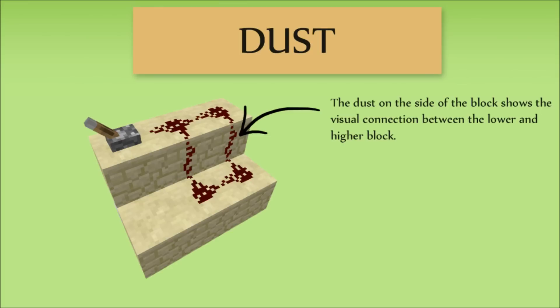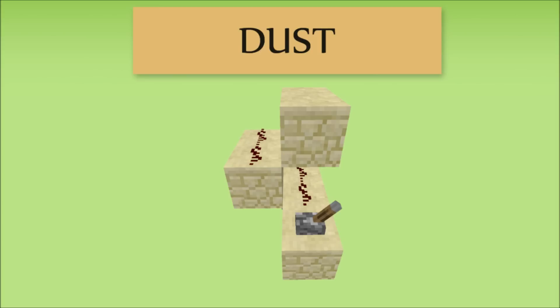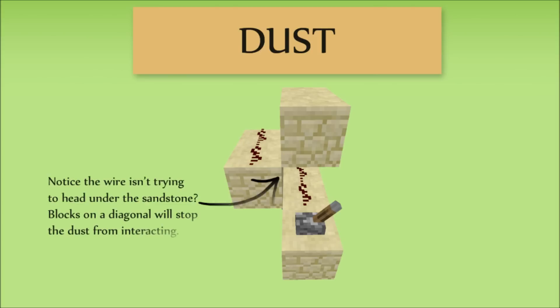Wires can only be placed on top of a block, but can connect to blocks one higher or lower as well. This allows you to make ramps of redstone up and down. It is also possible to stop wires from going up a block by placing a solid block on the diagonal between them. You can visually see the dust breaking, and if either wire senses anything, the other wire will not pick it up.